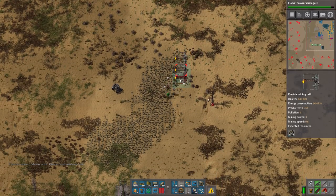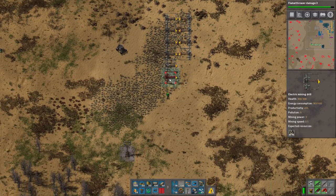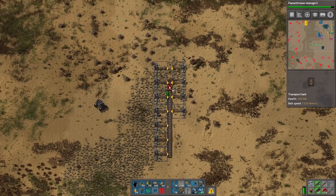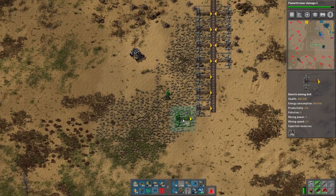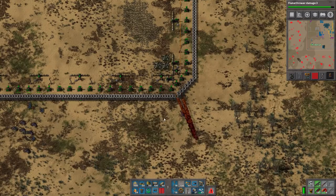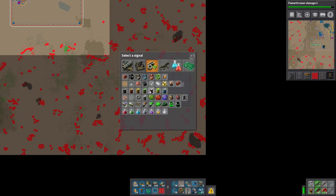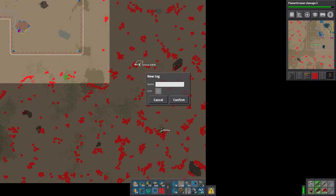This is our stone line which we're going to be using for production science, because that's what I would like to go into next. This is also why we made red belts and stuff, because we're going into this next. Just to let you know, there is a stone patch down here that we can eventually feed into. There's a stone patch over here - it's 2.2 million. I'm gonna label it as such because it's hard to see on the map. And I saw another patch somewhere else - yeah, there's more stone here.